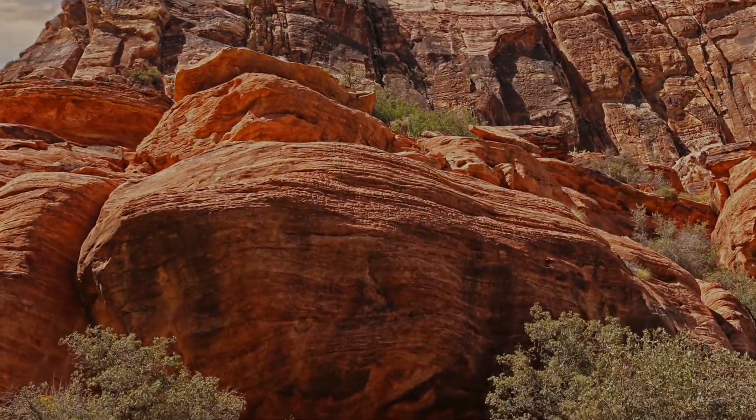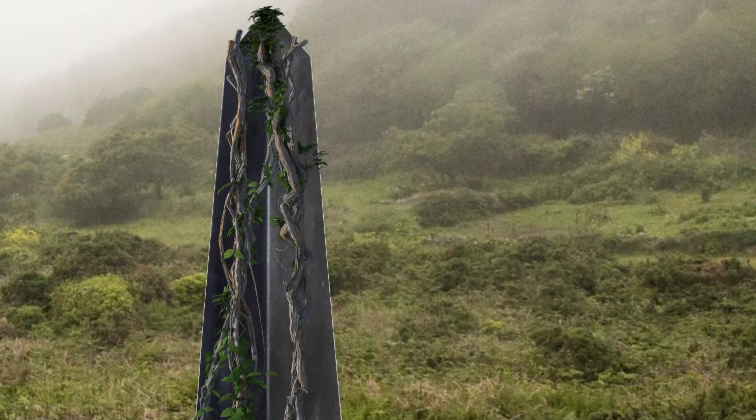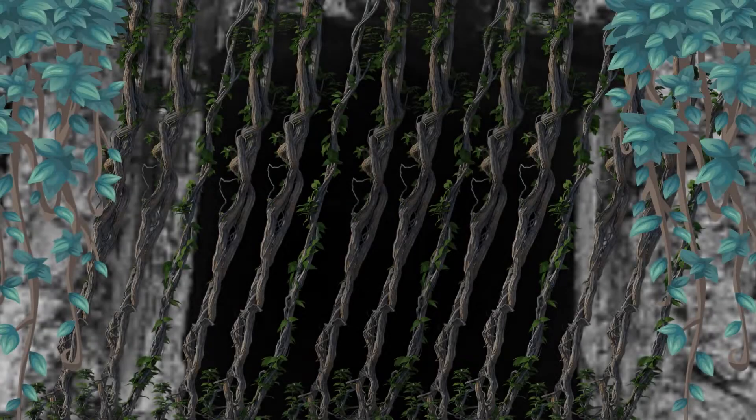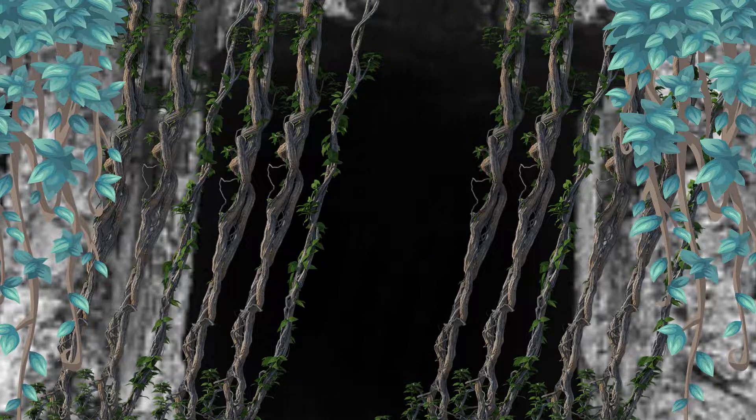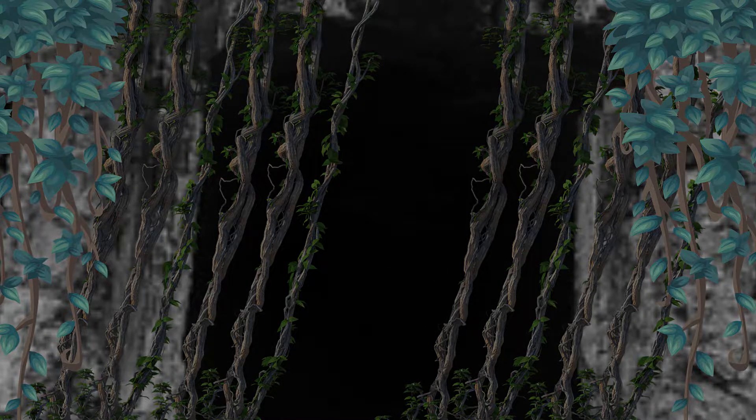They have traveled to the base of the cliffs, where a 15-foot-tall obelisk of black, cracked stone is draped with vines and black moss. Behind it, there is a dark passageway obscured by withered creepers. A second, smaller tunnel burrows into the base of the cliff to the east.